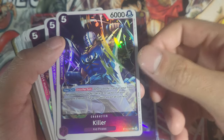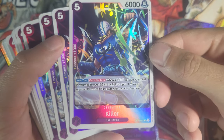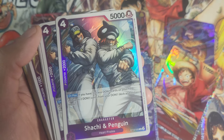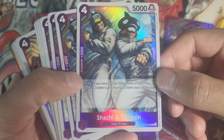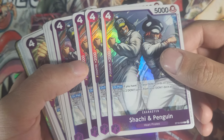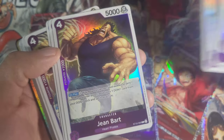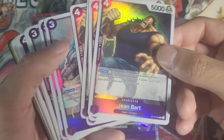Now we're into purple, which is Law and Kid's group. We got Killer — I don't actually know how good these cards are, though all the red cards are overall pretty good. Shachi and Penguin is a weird one — it costs four and says if you have three or less Don cards on your field when you play them; I'm not sure how that works but they must synergize with Law. And then we got Jean Bart, another Hearts Pirates character, also at four.